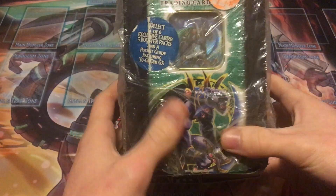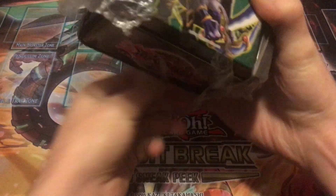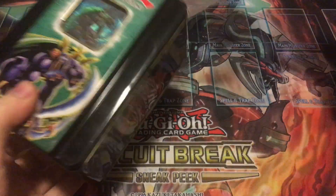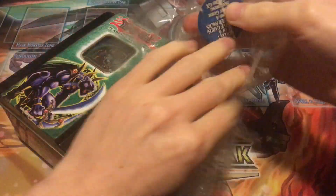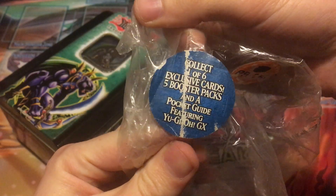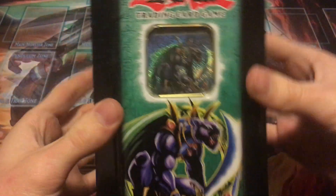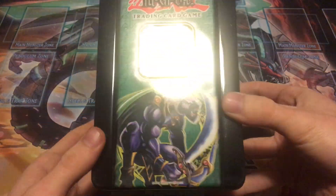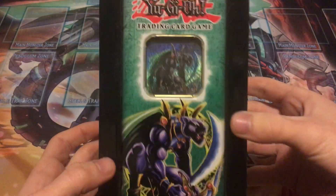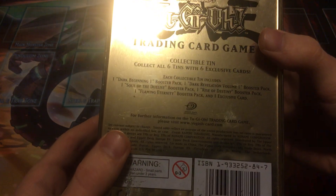Let's open up this 2005 Panther Warrior tin. Getting this wrapping off — there we go. It says 'collect all one of six exclusive cards, five booster packs, and a pocket guide.' Pretty good-looking tin; surprised it's in really good condition.